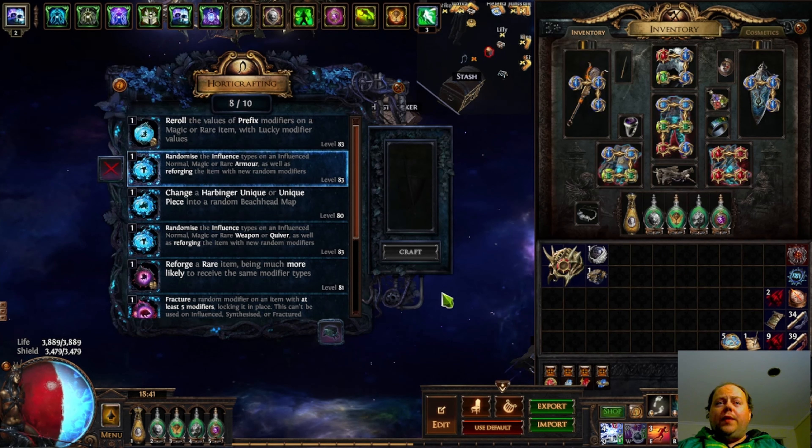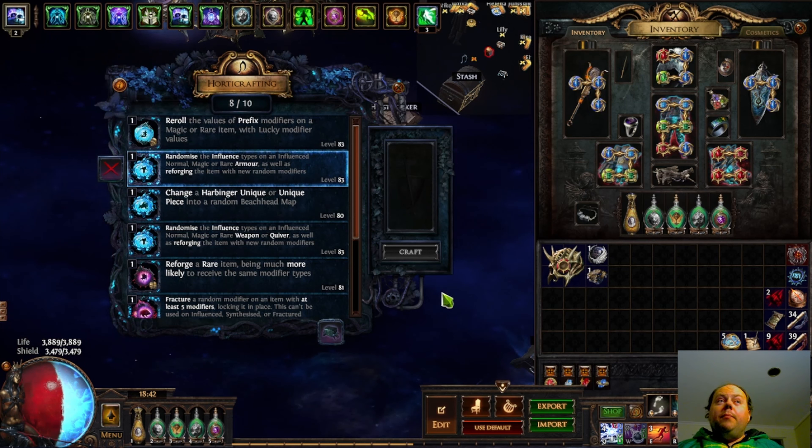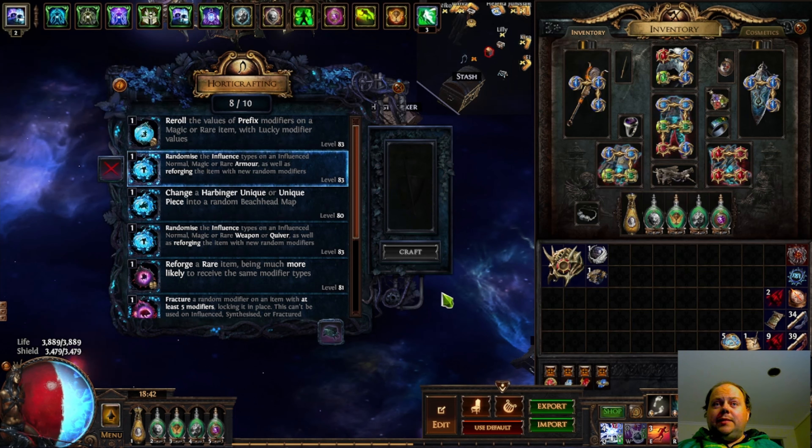The second thing is that these crafts can be used to create items you can't get in any other way, and that tends to be one of their best use cases. There are a number of crafting bases that come from special content. Examples are the Stygian Vise from Abyss content, the Blizzard Crown from Ritual content, and the Cold Attuned Buckler from Heist content. All of these are really good crafting bases, and all of them cannot drop with influence — outside some weird corner cases on the Heist ones. So if you want a Conqueror-influenced one of those, the best way is usually to apply a Conqueror Exalt. But if you want a Shaper or Elder-influenced one, you're going to need to use an Awakener's Orb or these influence shifts. Using the influence shifts tends to be the best way to do it.